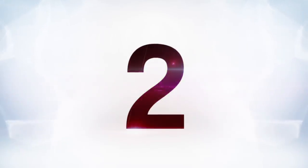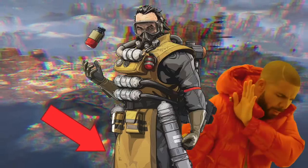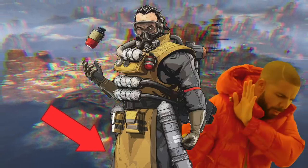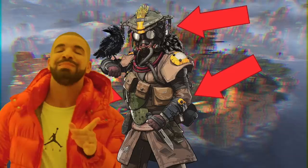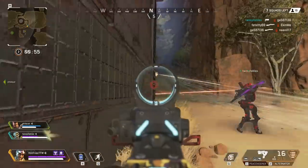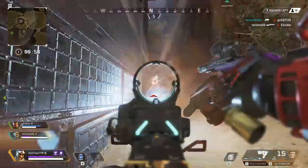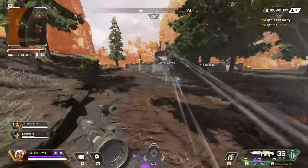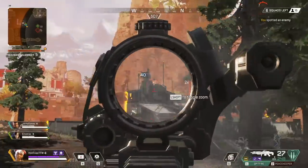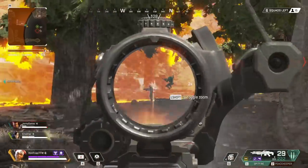At number 2, Apex Legends has damage scaling depending on where you shoot your enemy. Shooting a dude in the foot or leg won't do a lot of damage. Shooting them in the arm, torso, or head will chip off substantially more health. In a battle royale game this is especially important because you can panic around a corner and put a whole clip into a guy's legs and still be in trouble, so be mindful of where you're shooting.